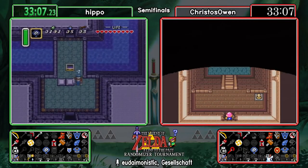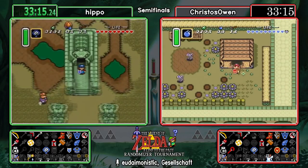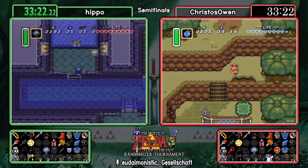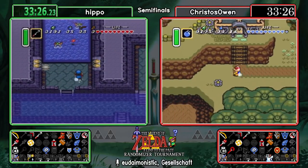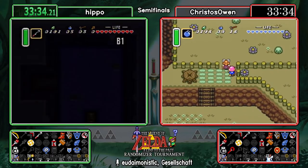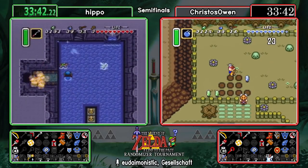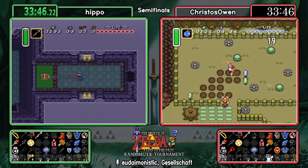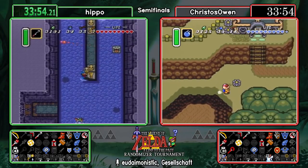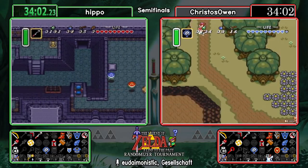Hippo went to what chat might call the 'hype cave' — it's grandfathered in from earlier versions where there is often a lot of progression and good items. Five items there today — not too much unfortunately. He opted to go from south of Link's house to check Hype Cave and is now routing into Swamp Palace. Swamp Palace is a pendant, not a crystal, but he has every item to do it. This is one dungeon you absolutely want to be doing in go mode — you can skip several minutes of the dungeon, not having to go to the left half, instead diving right to the boss.